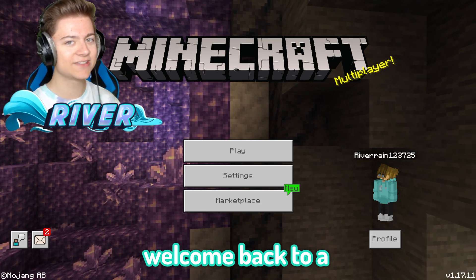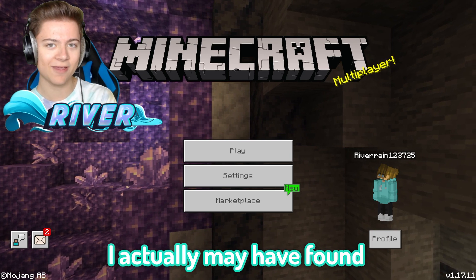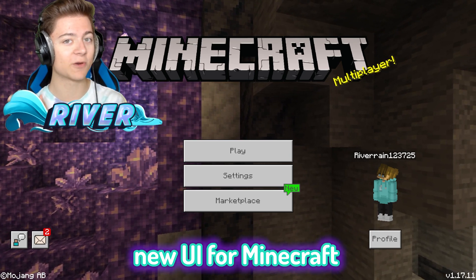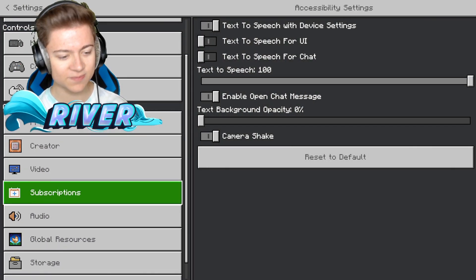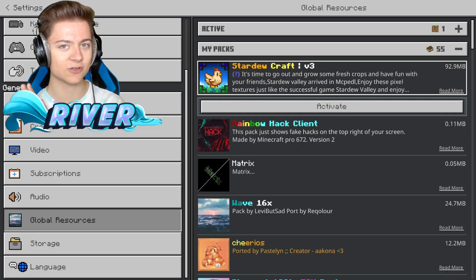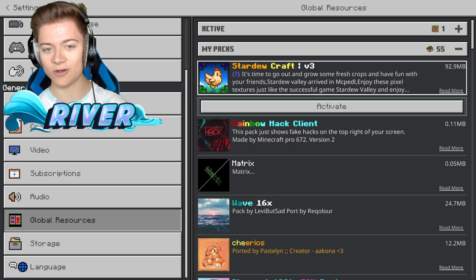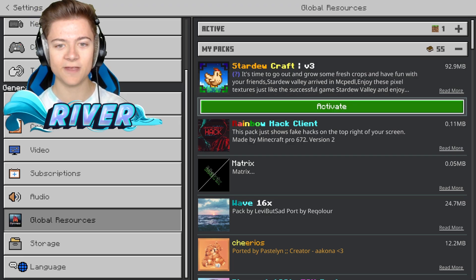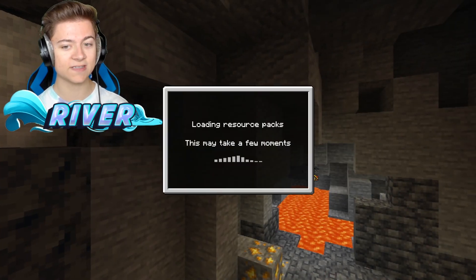What is up everybody, River here, welcome back to a new video. Minecraft Bedrock Edition — in this video I may have found the best new UI for Minecraft slash texture pack. Let's go to Settings, Global Resources, and activate it. The download is in the description; there's a light version and a V3 version, and I went with V3 since that's the latest one.